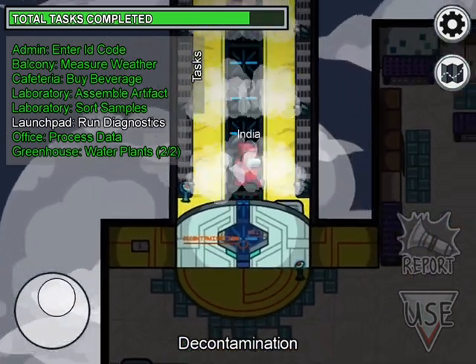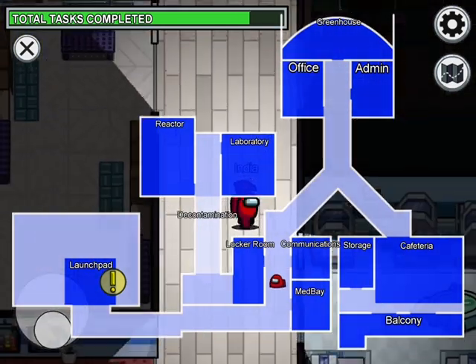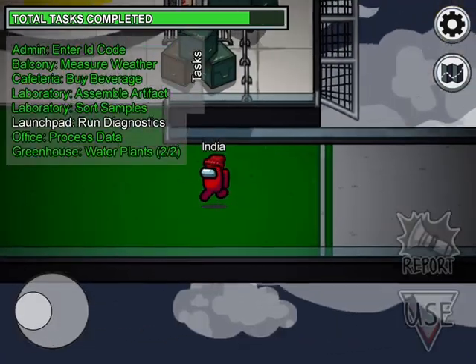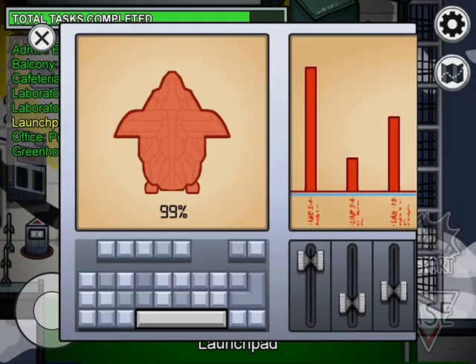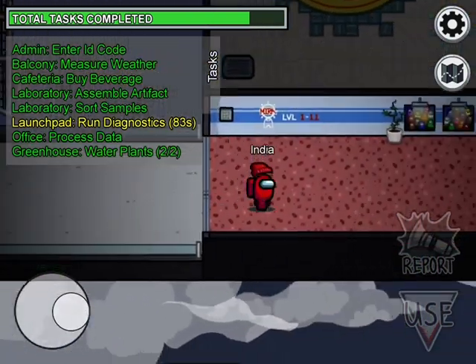We're gonna be finishing off the last task which is called Run Diagnostics. It's just like Inspect Sample except a little different. You click on Begin Diagnostics and then literally get out of there — it'll take some time.